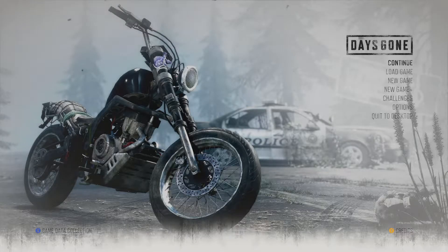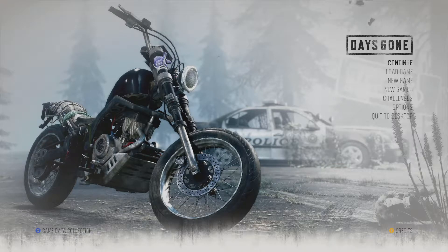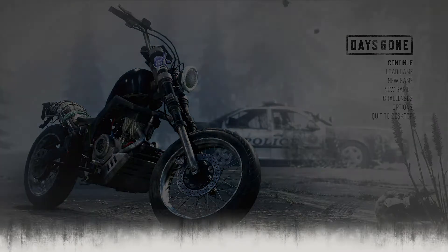Hi guys and welcome to Camo's Place. We're going to be playing more Days Gone. We've just gone back to Boozer — he's not looking too well, but we got him some bandages in the last episode. Now we're going to locate the radio tower and ambush the camp for Copeland. This should be an exciting episode. If you like what you're watching, please hit that like button and don't forget to subscribe. Alright, let's jump into the action.